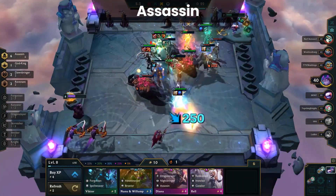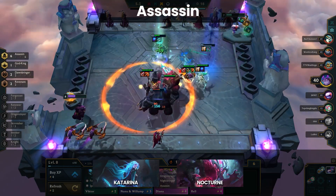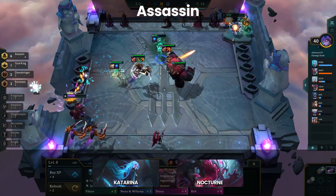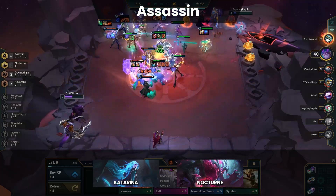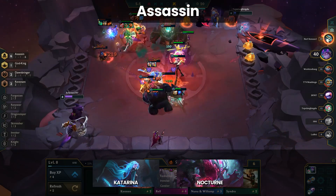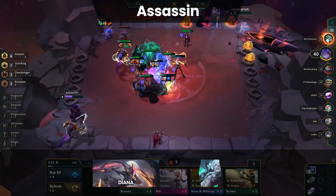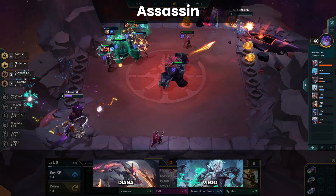Assassins are doing well in the mid game particularly if you manage to hit a Katarina 2 or a Nocturne 2. With either of those two champions you can make your way into the top 4 though to go any further you need to 3 star them. Instead of using them as a main composition, try to pivot out of the mid game assassins into builds like Forgotten or an AD composition that uses Nocturne as an initial item holder. Late game there is value from champions like Diana and Viego but for the most part stick to using the trait as a way to gain the advantage in the mid game.